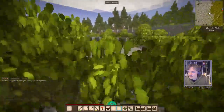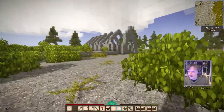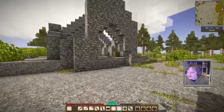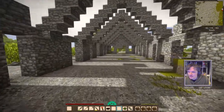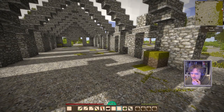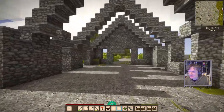Later on, once you unlock metalworking, there's an item called a chisel. Oh my god, a ruin — an amazing ruin. What the hell? Look at this. We've already started building our base, but this would have been perfect.